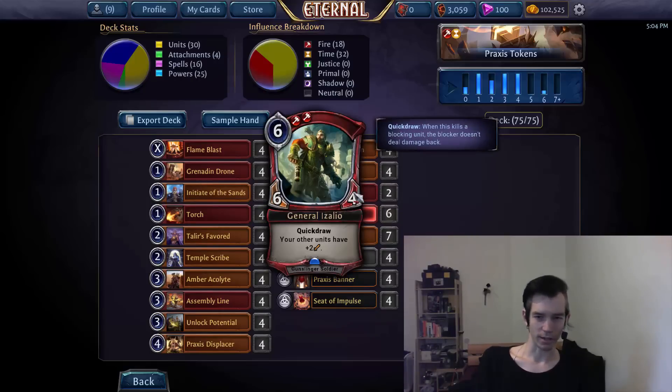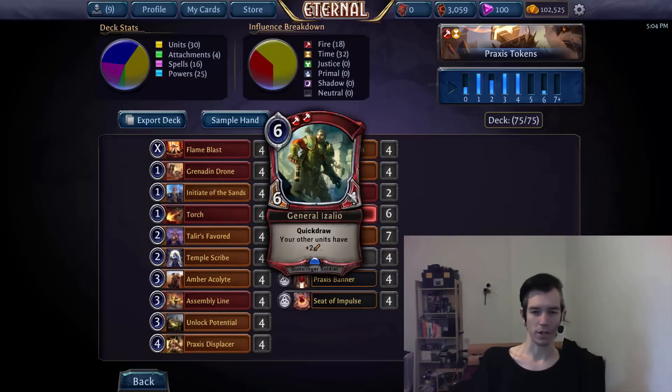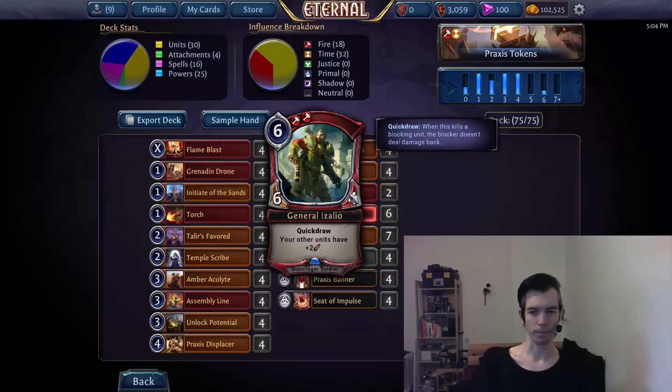General Izalio is kind of a pseudo Shimmer Pack in a way — it has a similar effect on the board, it's a lot cheaper, and we go much wider and much harder than Shimmer Pack. So giving all our units +2/+0 is pretty strong. The 6/4 quickdraw body is decent, it's a bit vulnerable, especially because it dies to Annihilate, so you can't rely on it when your opponent plays Shadow, for example, and has power open and they can Annihilate it — so you gotta be a bit careful with that.